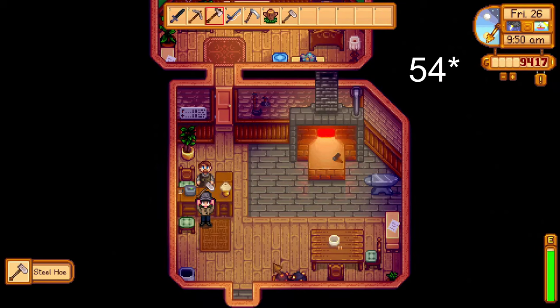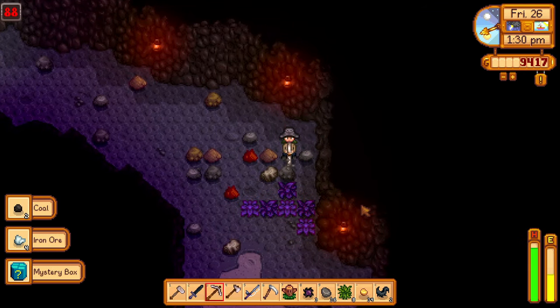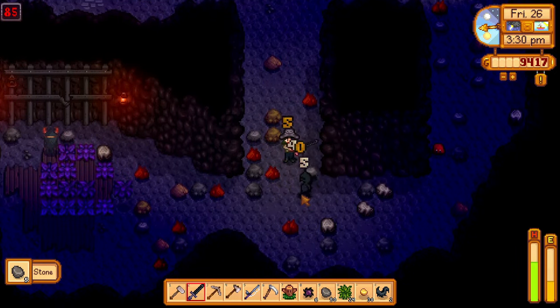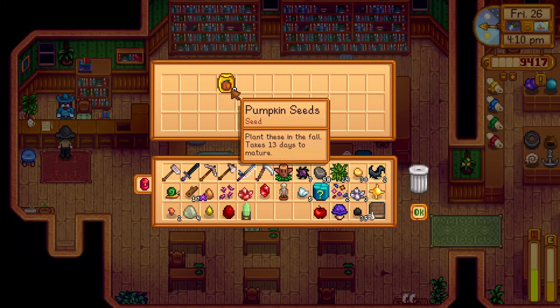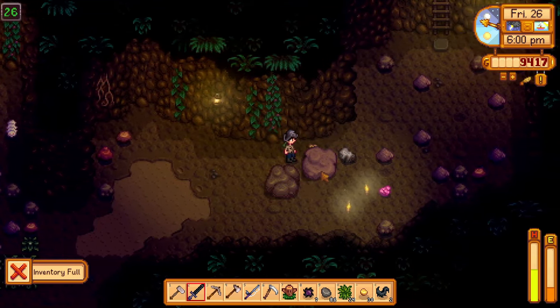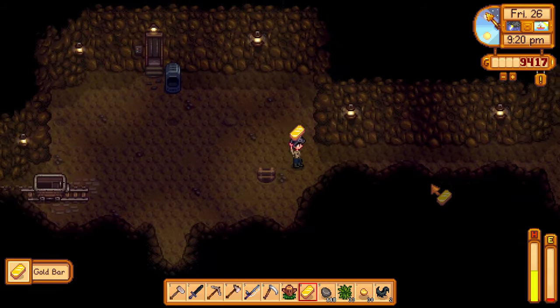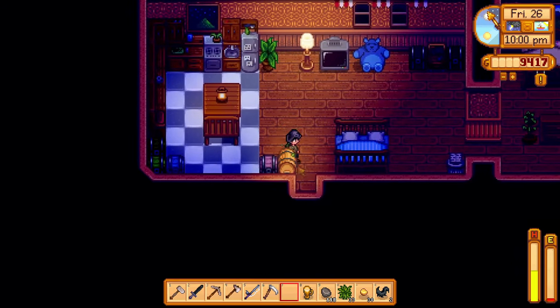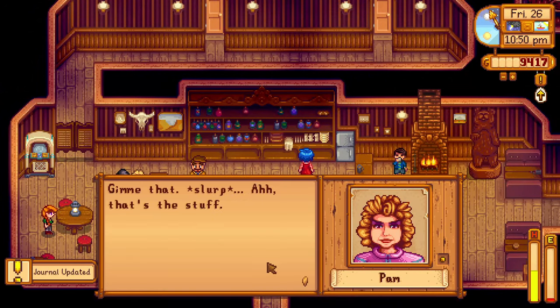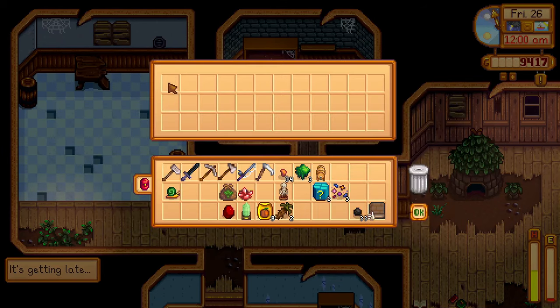I went to Clint's on day 55, collecting my steel hoe, and went to the mines collecting some gold, getting mystery boxes from crates, and working on my combat level, where I got a yellow scroll which I could donate to the museum to unlock talking to the Dwarf. I also used a bomb to access the Dwarf, who had a new book that would help me get less damage from bombs. After bringing all of my stuff home, I went to Pam to give her her pale ale, and donated an apple to the community center, finishing the artisan bundle and giving me a keg. I also got a new seed for fall — broccoli seeds.